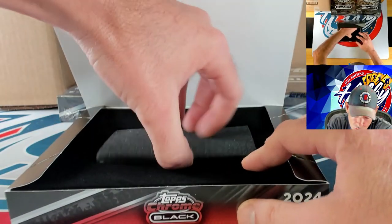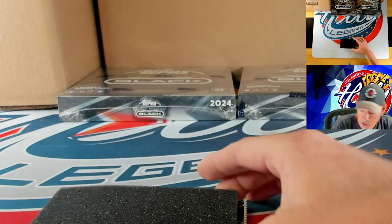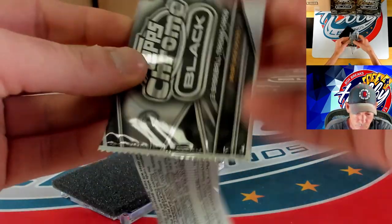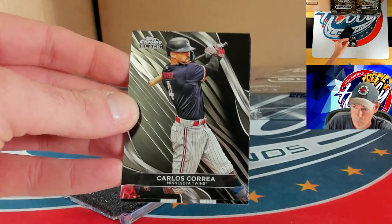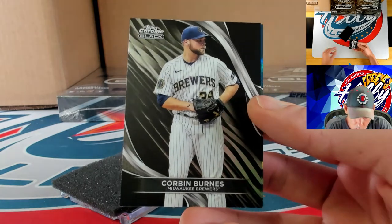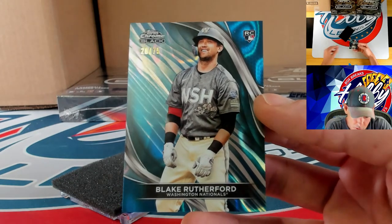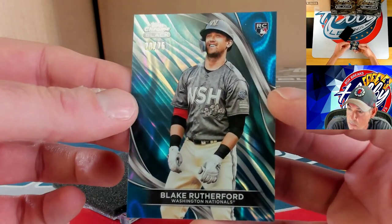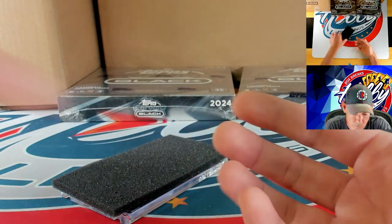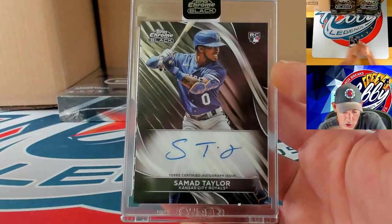This is the first case of our five cases, so we are just getting started — two Jim Palmer autos so far. Starting off with Carlos Correa, Corbin Burns, and then our numbered action: Blake Rutherford strikes again, second numbered card for Blake — 20 of 75 on this one. Our ink is going to be a base auto — Samad Taylor on the rookie card ink.